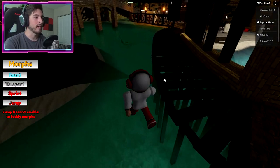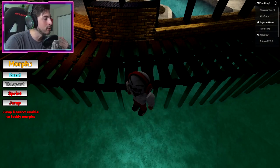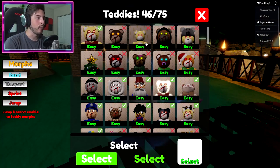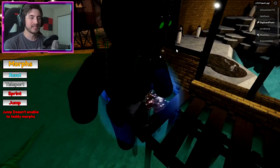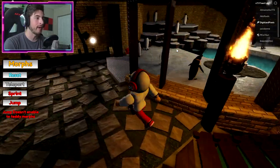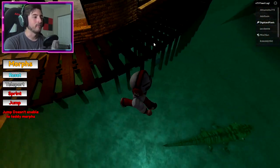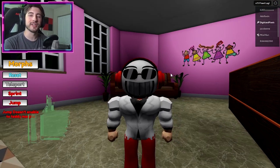Our final one: teleport back to Chapter 4 and go over here near the edge of this walkway. This one might be difficult because you need to become a small morph. I believe what you need is Mini teddy in order to get it — that's the only way I've seen anyone get it. Let me see if I can figure something out... nope. You gotta become Mini teddy to get the Diver teddy.